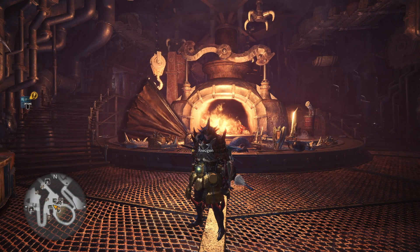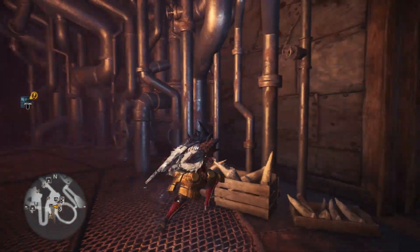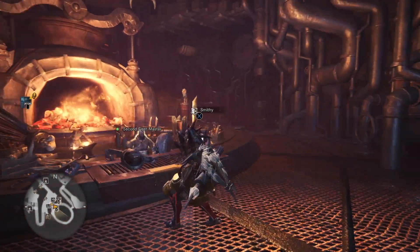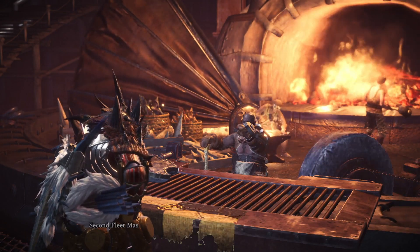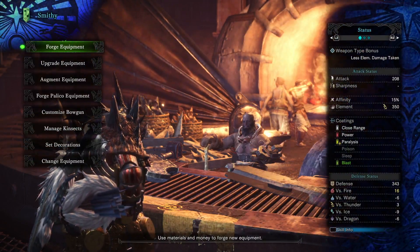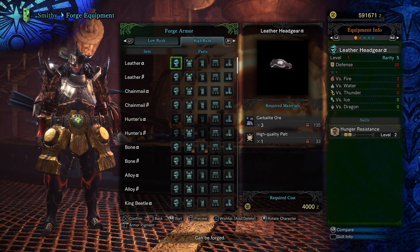What is up ladies and gentlemen, CJ the Cheese DJ here and we are back with some more Monster Hunter World and the Kulve Taroth — however you want to call it. The gigantic golden mother dragon is out for a limited time. She's been out for roughly six hours or so, and we are taking a first look at her armor. We've completed a few of the raids — the sieges, I guess you could call them.